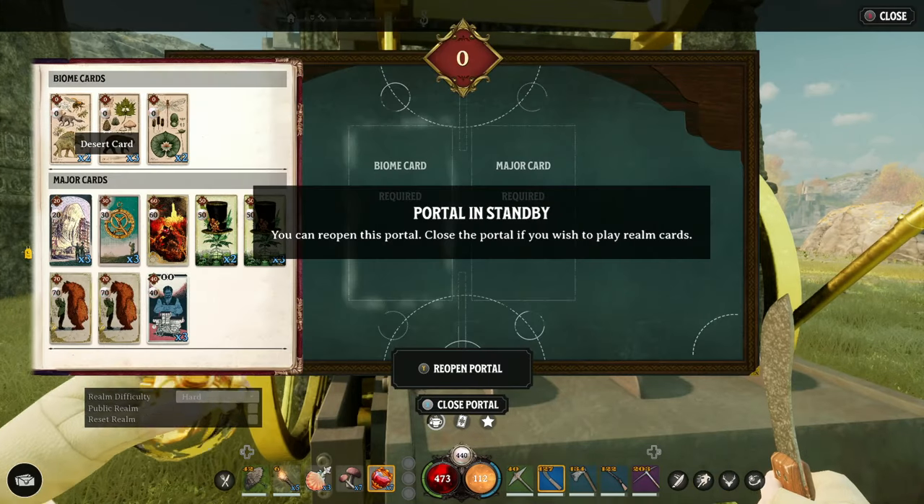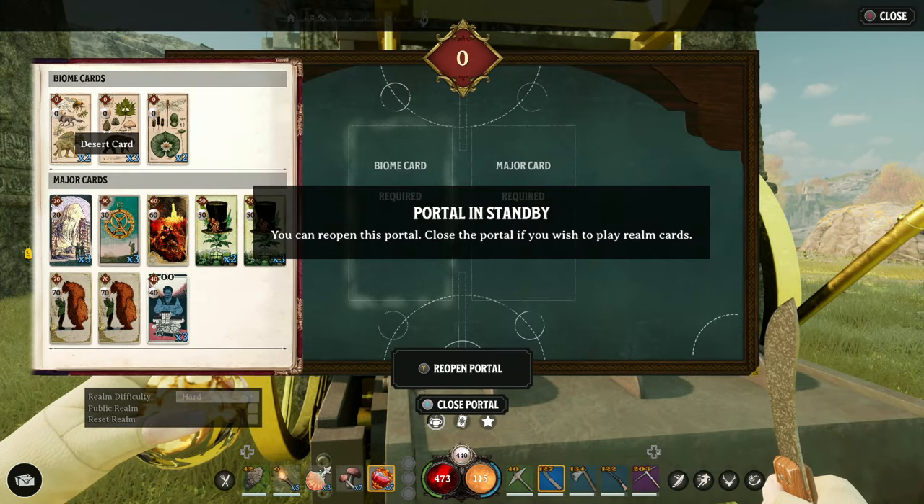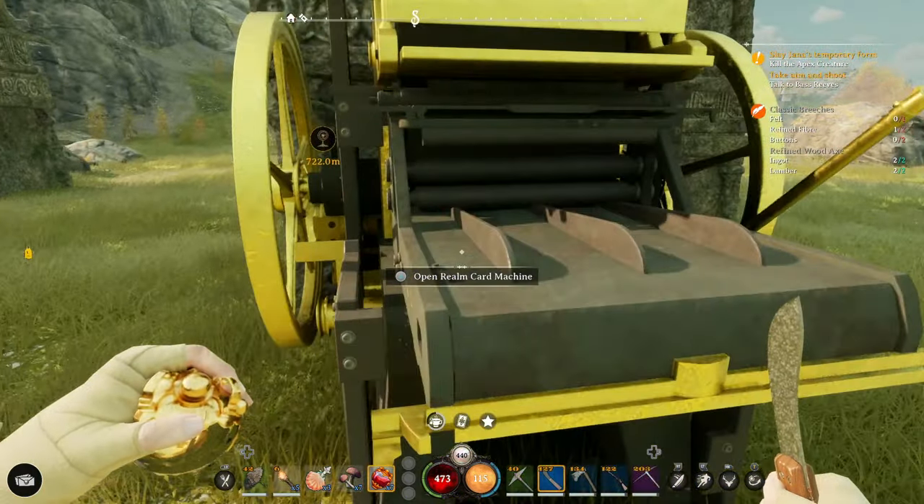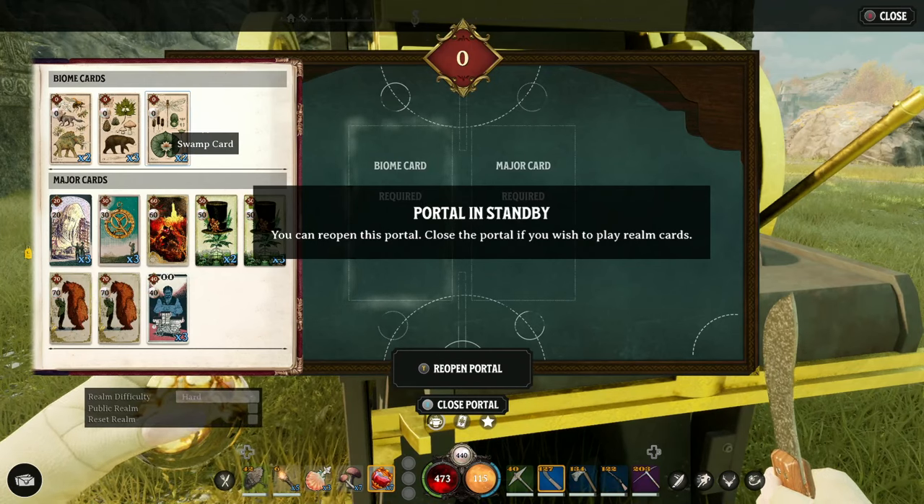You will come across Fae portals out in the wild — not just these large ones, but small mini ones. They lead to pretty much challenges or vaults, mini vaults in the realms themselves. Always a good idea to complete them as they give you a ton of essence.